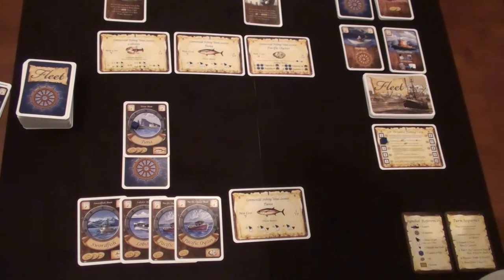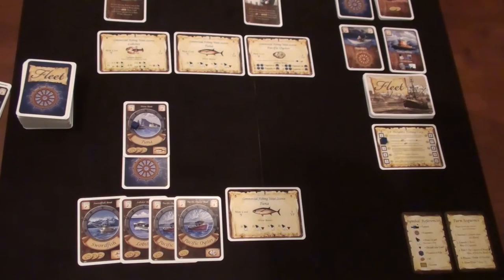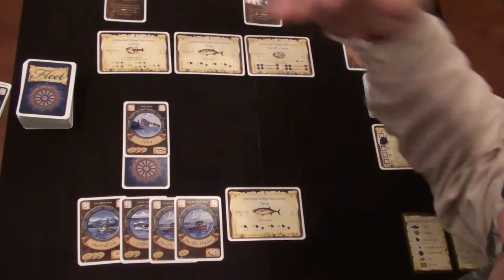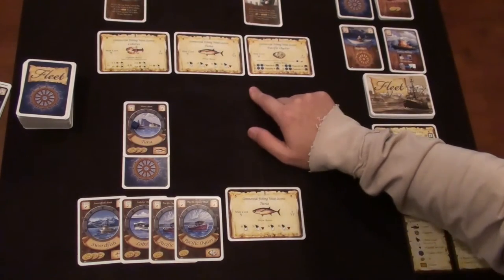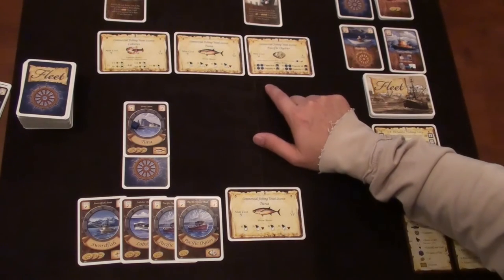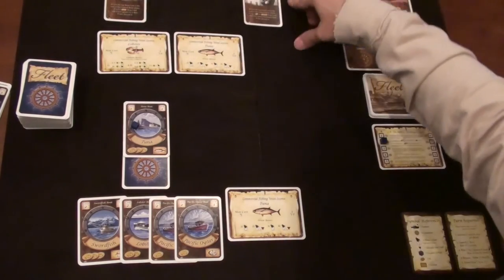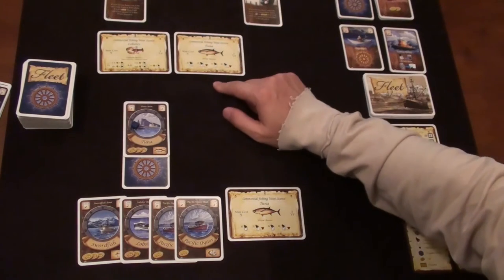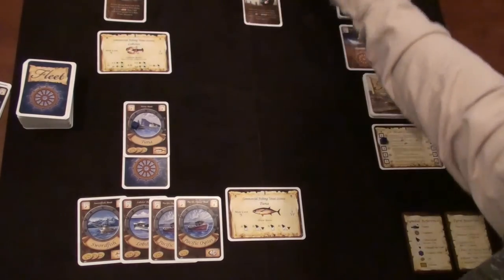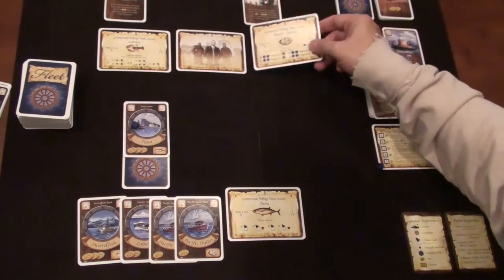The AI captains follow their rules: they go after any license they don't already have. If tied on value, they take the one with the most victory points. Pacific oyster is worth four so TC grabs that one. Kirkman doesn't have either remaining, so tied on value — he takes the closest to his play area, which is tuna. The lobster license stays out and we fill in two more spots.